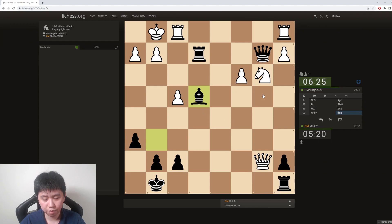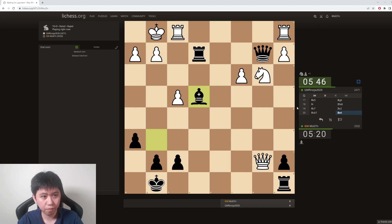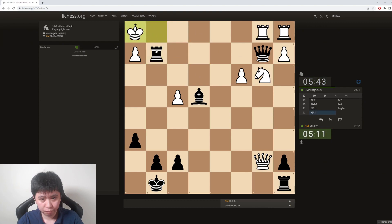Now we can just take on g2 next move. I don't think his last move was a mouse slip, so I'll probably just give a take back if it was, but I don't think that was a mouse slip — I think he just missed bishop e4. Yeah, so I think we just have forced mate. I'll just give up the rook — that's probably the easiest — and then queen g2 mate.